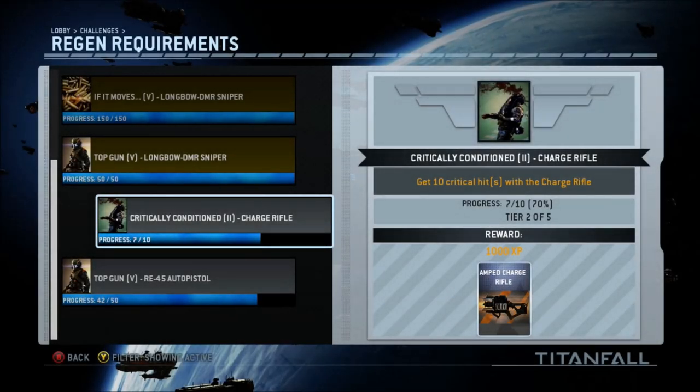Hello again my friends, welcome to another Titanfall Tips video. In order to gen up from generation 4 to generation 5, you need to complete certain challenges. And one of those challenges is called Critically Conditioned.